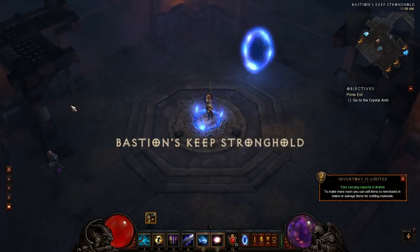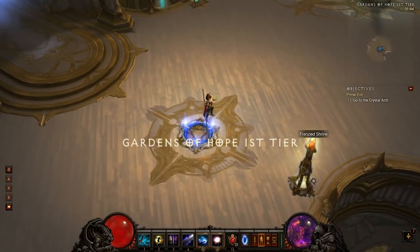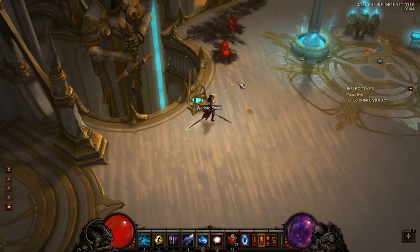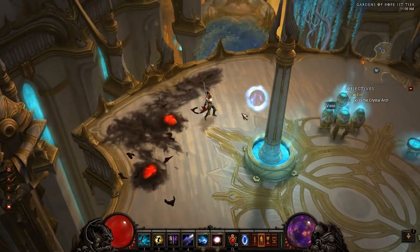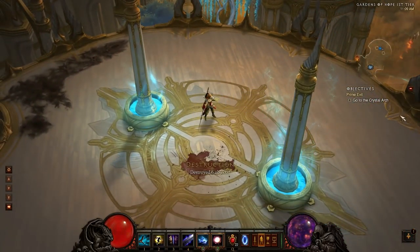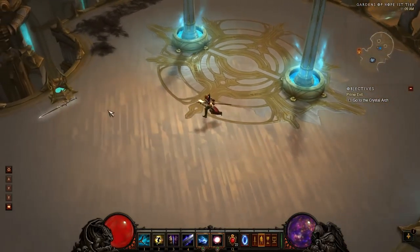Next we're going to go to Gardens of Hope 1st tier. When you're here, there's a shrine that has a chance to spawn — it can also be a Healing Well. I'm going to head up and get these weapon racks. There can be weapon racks around here, though not always, and there are usually quite a few vases. There are also two possible spots for a chest to spawn. If you go too far to the east, an Oppressor has a chance of spawning as well, so watch out for that.